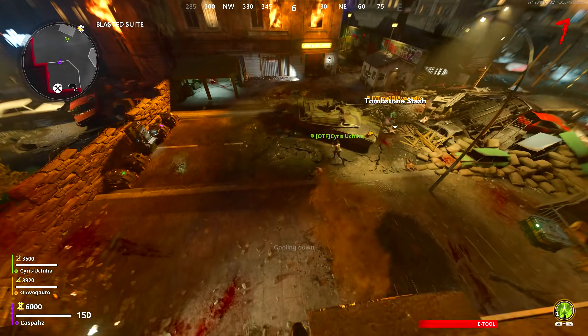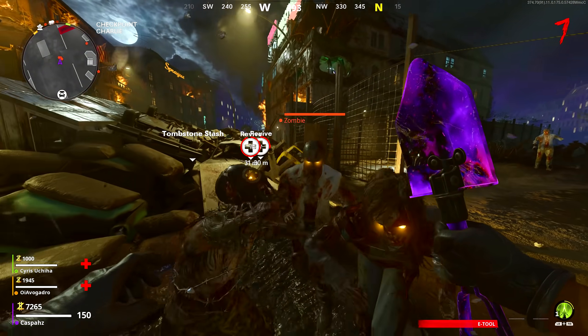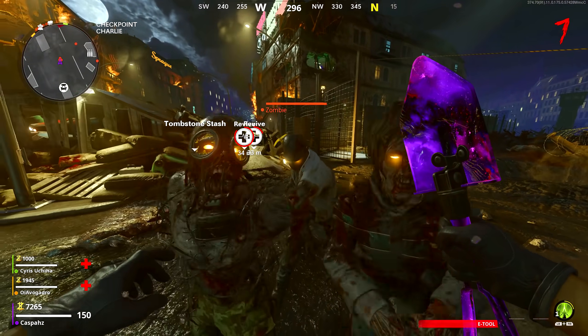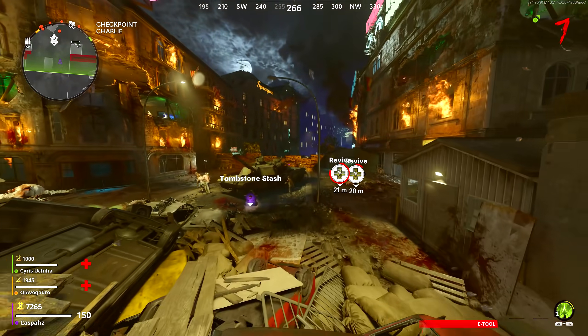You will be fully invincible — that means you will not take damage from absolutely any zombie: special, elite, or regular. You will also not take any explosive damage. You are still able to use the ziplines on the map; however, if you go back to the original horizontal one that you used to get into the glitch, you will not be able to use it.